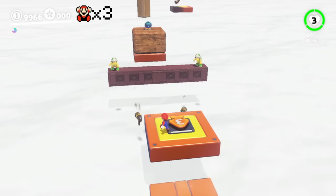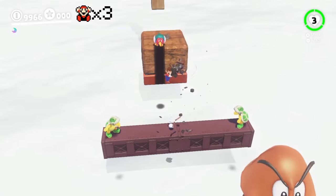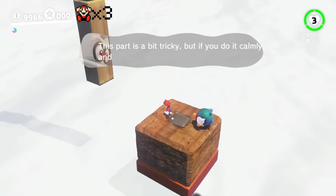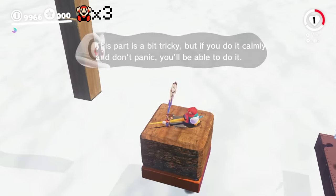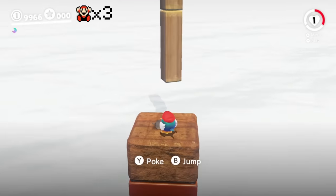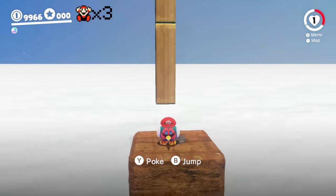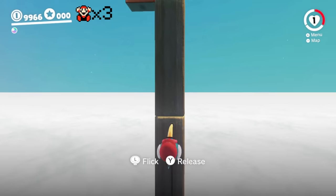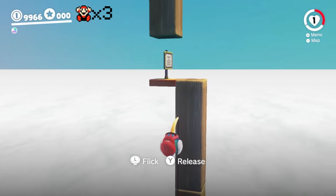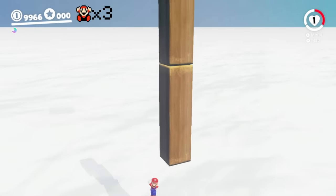I'm just going to ignore these Hammer Bros for now. I'm going to try to make it to this Pokeo. This part's a little bit tricky, but if you do it calmly and don't panic, you'll be able to do it. I got hit twice by that thing because I wasn't paying attention. But if I stay calm, apparently I'll be able to make my way up here. Hopefully I won't get trolled — hopefully there's not an invisible death area where I just die randomly. There's a sign — what's the sign? Wow, it uncaptured automatically — that wasn't me.